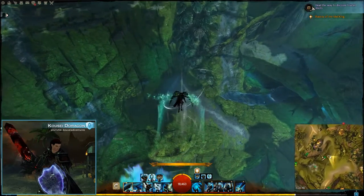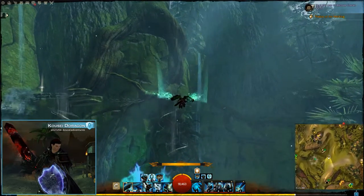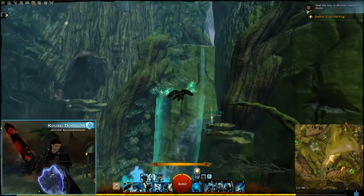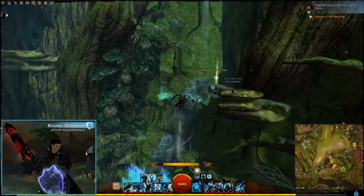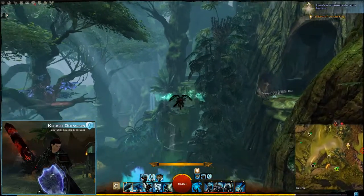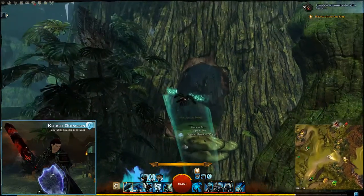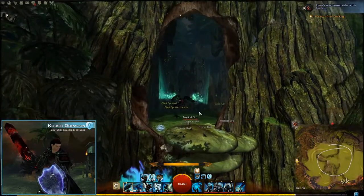Now you just gotta make it to a few more updrafts. You wanna make your way towards this hero point over here — kinda kill two birds with one stone. If you want the hero point, you just take this one and head right real quick, but we wanna go left right here. I'm gonna catch this last updraft and head right into this little basin type area in here.